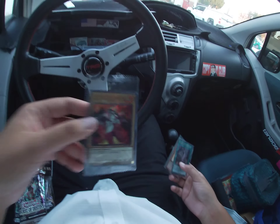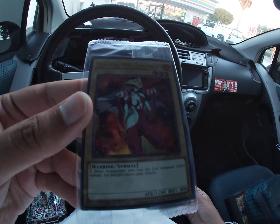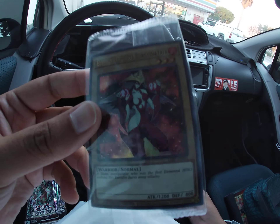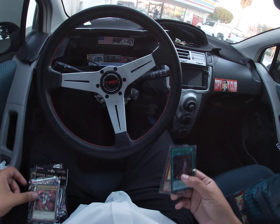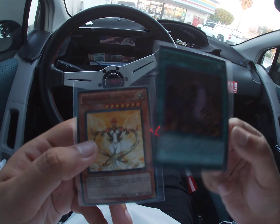I was able to get the Elemental Hero Burstinatrix in her OCG artwork, uncensored, which looks really, really badass. That's cool right there. I also picked up some singles, which are the Claw of Hermos and Guardian Angel Joan.